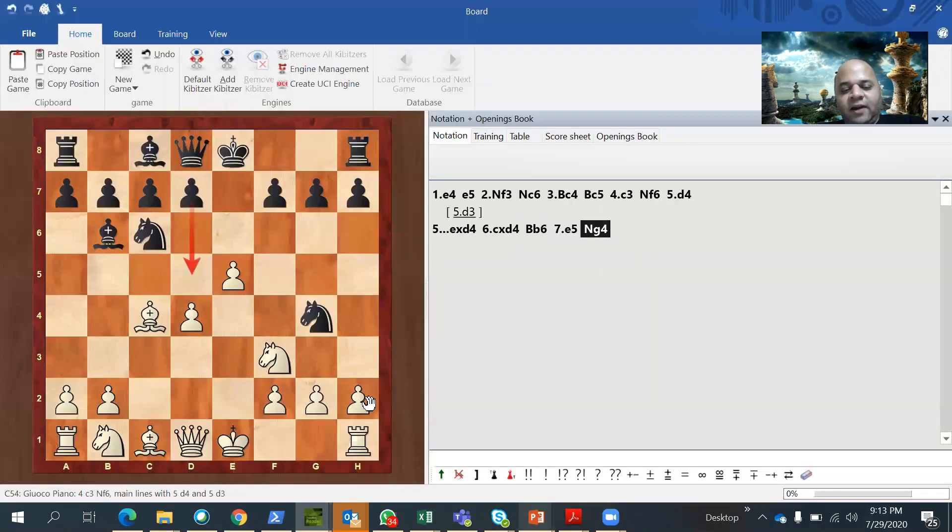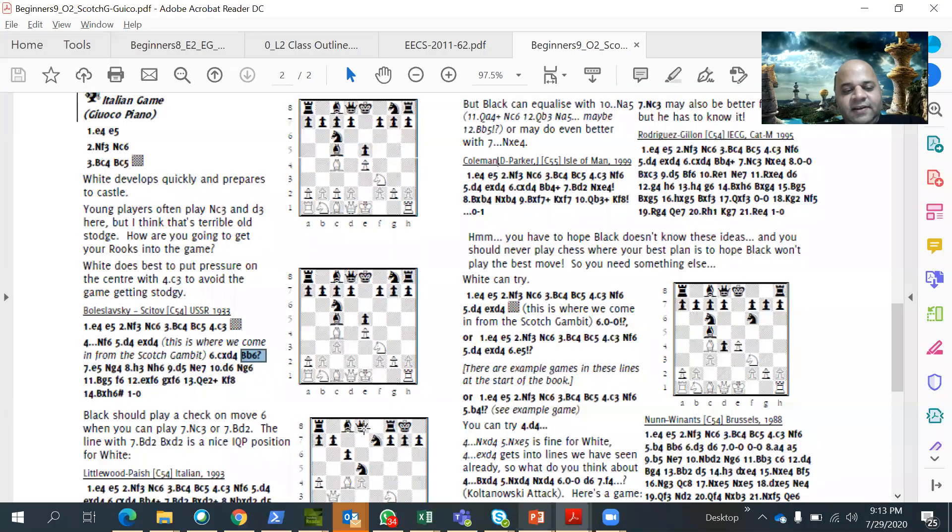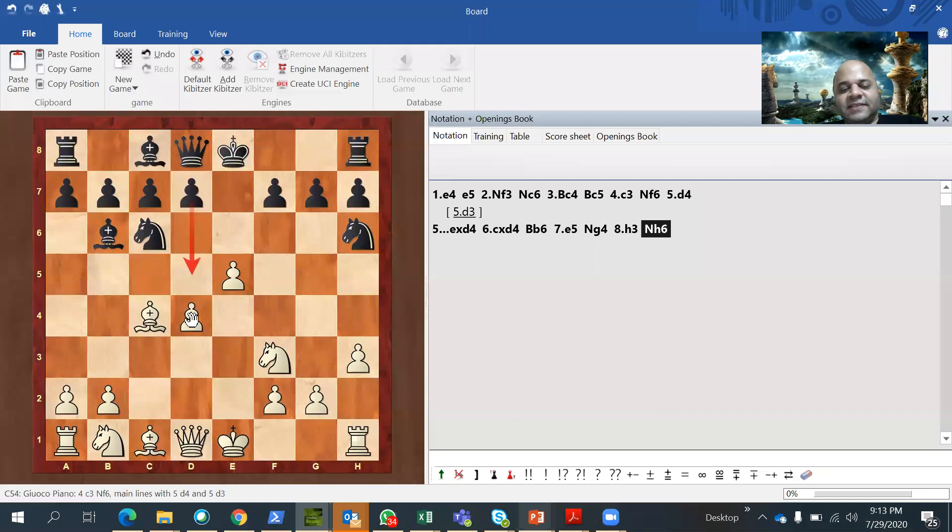After D4, it is important that black exchanges this pawn. If black goes Bishop to B6 instead of exchanging, problems arise. Black is practically forced to exchange the pawn. White has central pawns on E4 and D4 — super central control — but the E4 pawn is not defended and black is attacking it. That is the equalizing factor in this position.